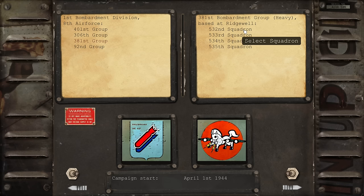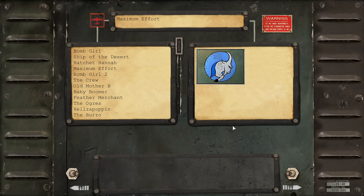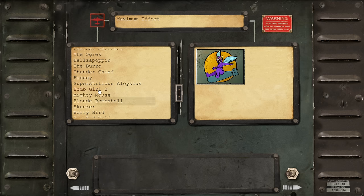Let's go to Ridgewell and have a look at the squadron insignia — we'll go for the 533rd, this one looks pretty cool. Now we can choose our bomber nose art and name. They've got default ones here that you'll recognize: Bomb Girl, Ship of the Desert, Hatchet Hanna, Maximum Effort, The Crew, Old Mother B, Baby Boomer, Feather Merchant, The Ogres, Hells are Poppin', Thunder Chief, Froggy, Superstitious Aloysius. You can see these have all been upscaled to high-res graphics, which is nice.